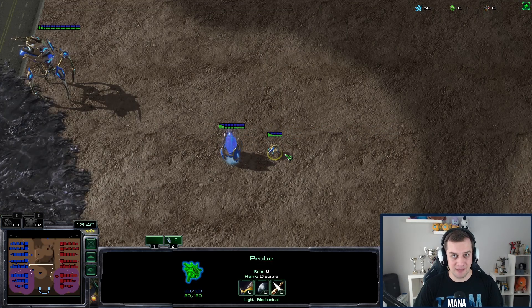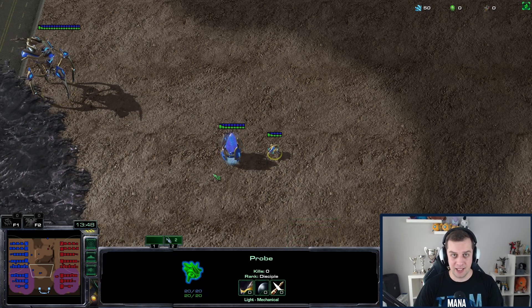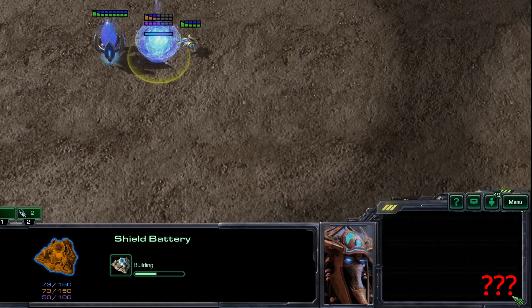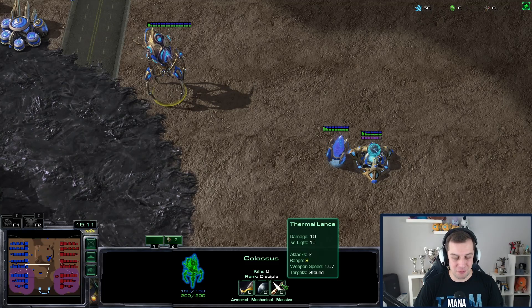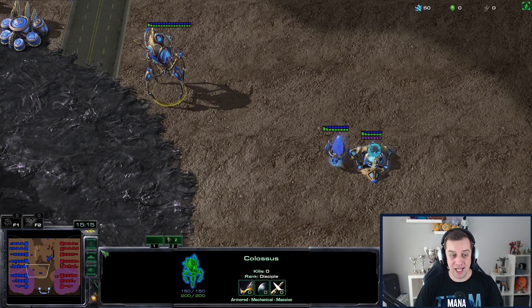A new game-breaking bug appeared with this new patch. I think it's far more impactful than the range 10 Colossus or the Prismatic Alignment Voidway being slower than the one without speed, because you cannot cancel shield batteries as a Protoss. You just can't cancel it — there's simply no button there. While Protoss players were happy to play with the range 10 Colossus, this time it affects us in the most negative way possible.